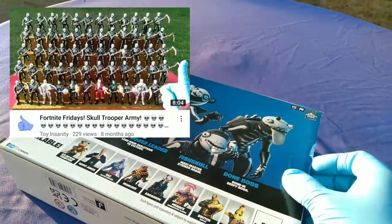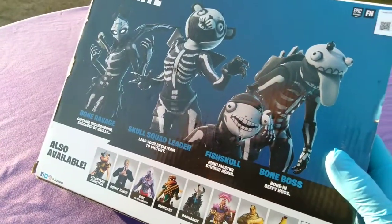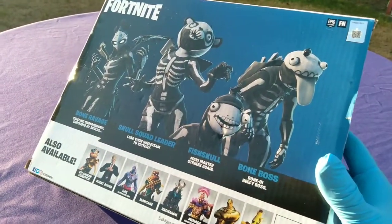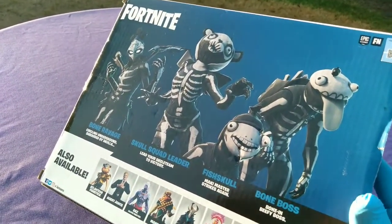The Skull Posse grows — Skull Trooper and Skull Ranger are so jelly right now. Bone Ravage: circling underground, shrouded by skulls. Skull Squad Leader: lead your skeleton to victory. Fish Skull, Maki Master, strikes again. Bone Boss — Bone In, Beefy Boss.